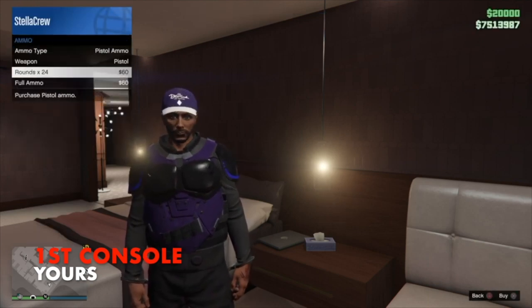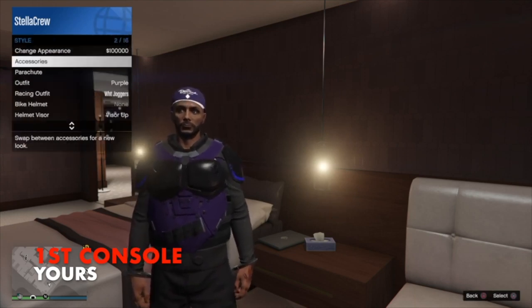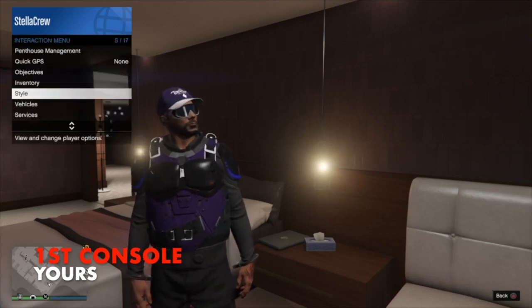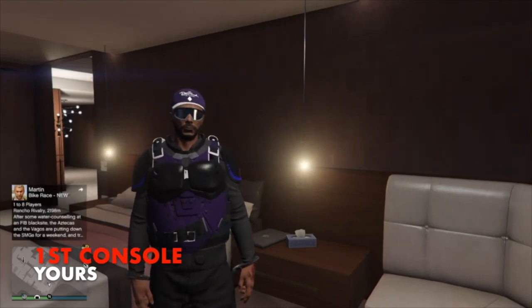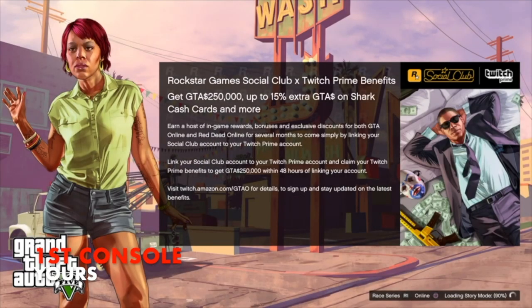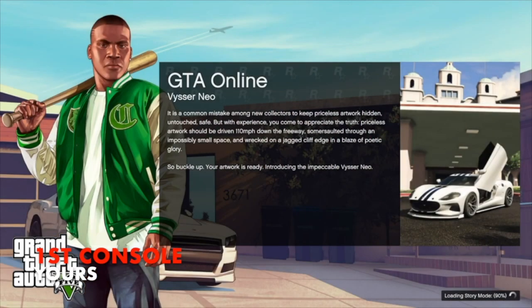Once fully loaded in, go into the interaction menu and buy some ammo, then toggle your glasses on or off and toggle your parachute as well, and force that save. If everything was done correctly, you'll still be wearing the very first outfit you started with on the first console. Once you have your save, go to Story Mode and close the application. Launch it back up, go to Story, and start a new invite-only session.